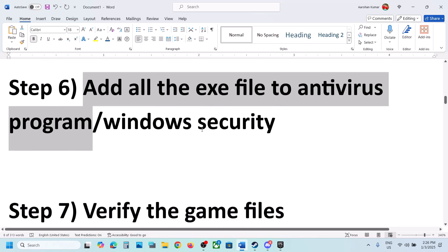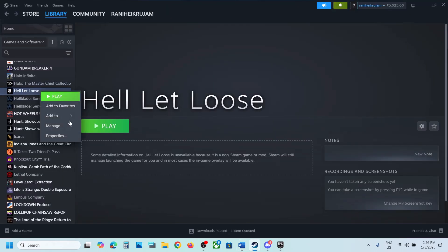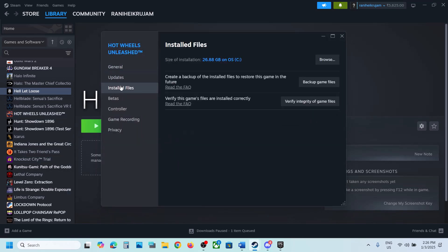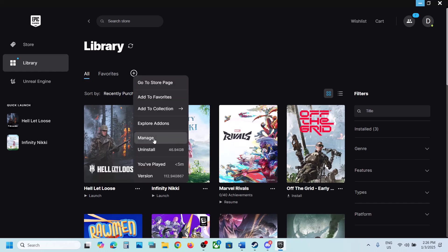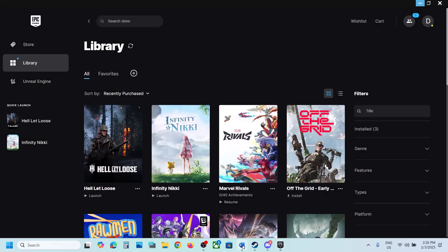The next step is to verify the game files. If you have the game on Steam, right click on the game, select Properties, go to the Installed Files tab, and click on Verify Integrity of Game Files. Let the verification complete 100%, then launch the game. If you have the game on Epic Games Launcher, click the three dots, click on Manage, then click Verify. After the verification, launch the game.